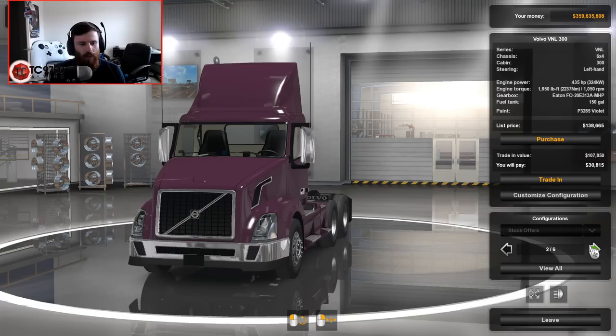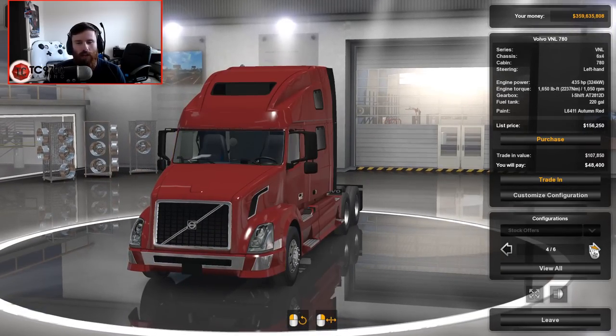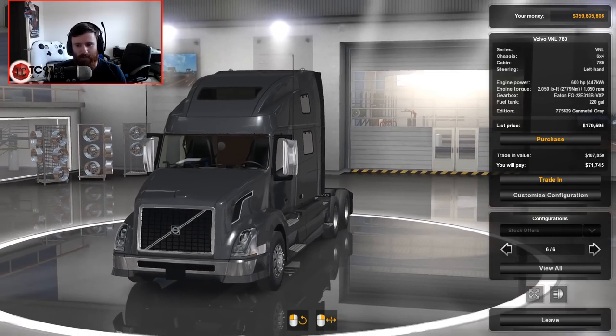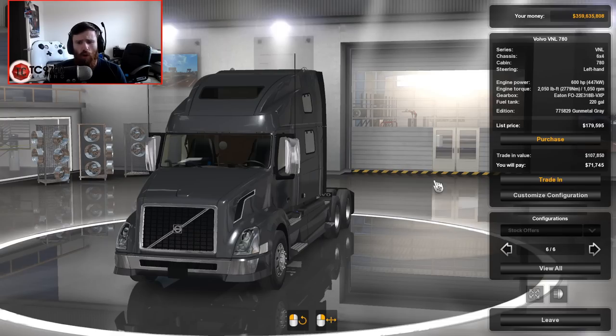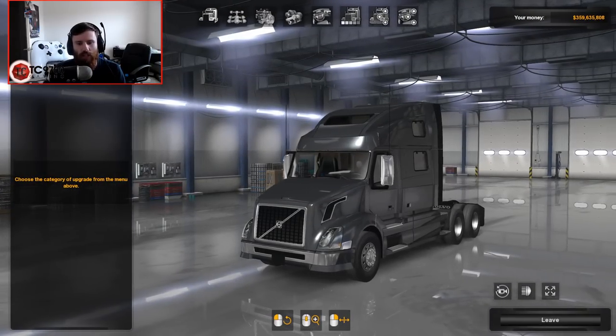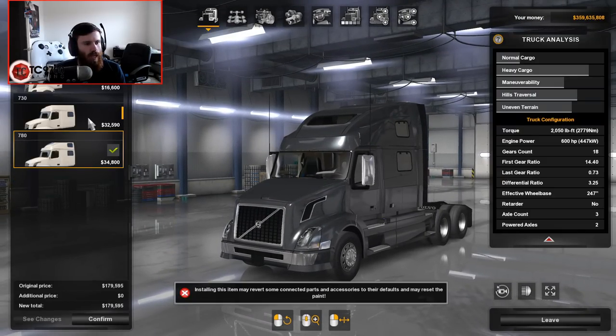Looking at the options: VNL 300 with a couple of different features, VNL 730, VNL 780. So with all of those being viewed, I'm going to go ahead and customize the configuration on the VNL 780. Let's see — 780, VNL 730, VNL 300.